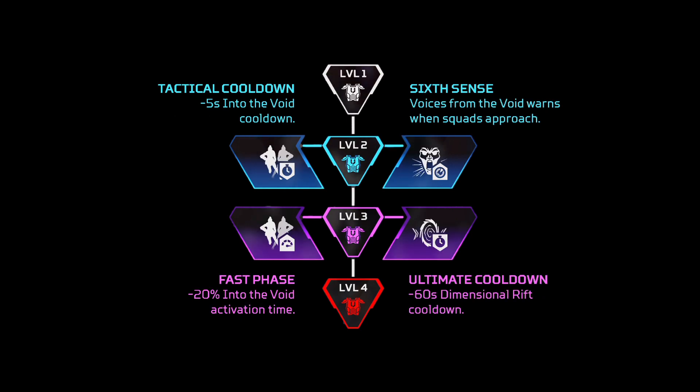For Wraith, the first perks are actually quite difficult to choose from. The Tactical Cooldown is obviously very good, but I've also heard that the Sixth Sense perk is really good for essentially telling your squad that there's a third party. So this is a bit up in the air. For level three, Fast Phase is really good, but remember with the Ultimate you get an even faster phase. So if you get your Ultimate more often, you essentially have Fast Phase anyway, in a way.